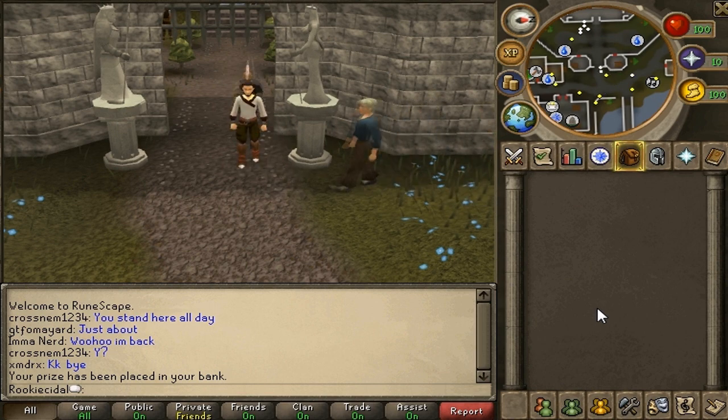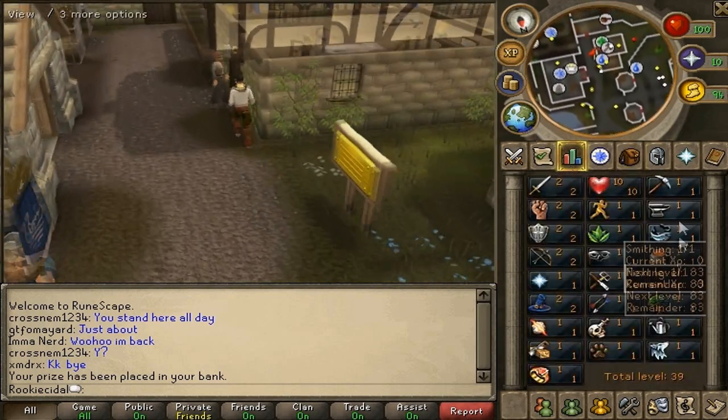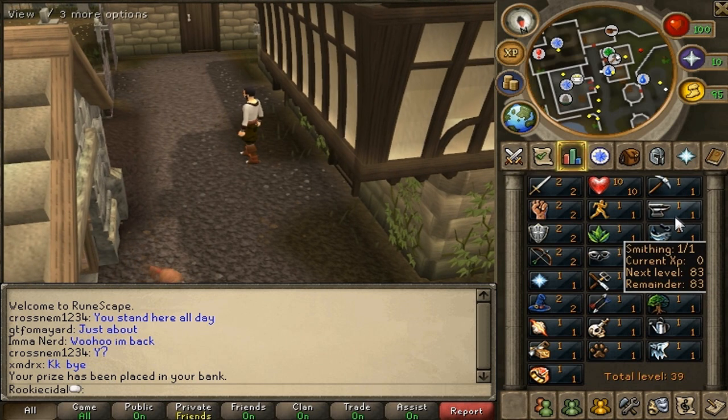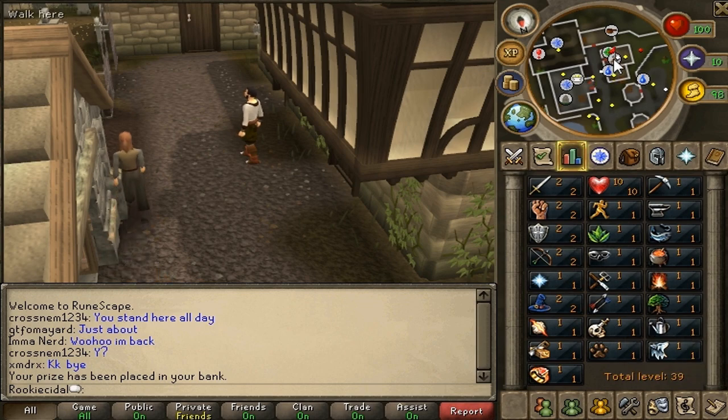Right now we're at Lumberge Castle, so if you're not here, home teleport and come over here. Before we start skilling, we're going to do the first right-hand side column of skills, which contains mining, smithing, fishing, cooking, fire-making, and woodcutting. Farming and summoning are both member skills, so we cannot do those.